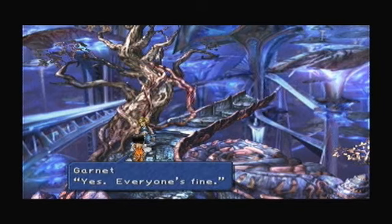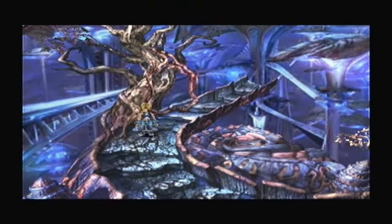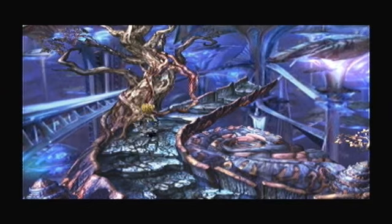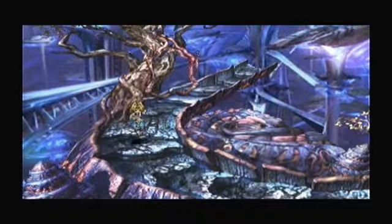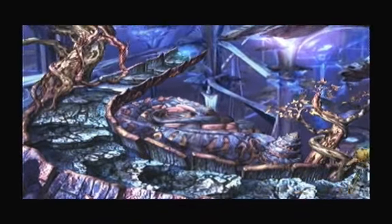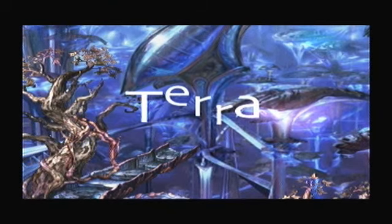Garnet, are you alright? Yes, everyone's fine. Come, let's hurry. That's our party we're going with - mage heavy. So yeah, we're now on Terra. This is kind of weird, really. You should protect your characters since there's darkness, silence, and sleep - give them Bird Killer and Devil Killer, because lots of enemies here are weak to these.